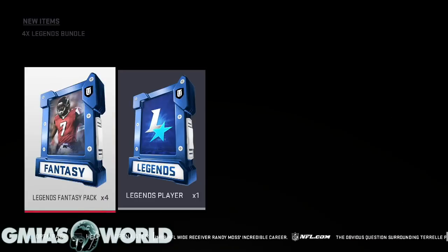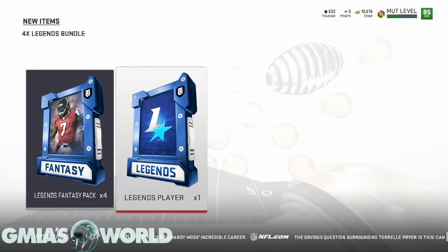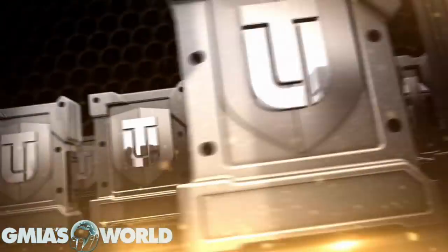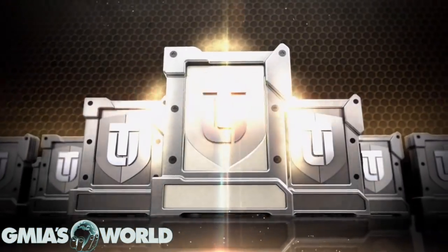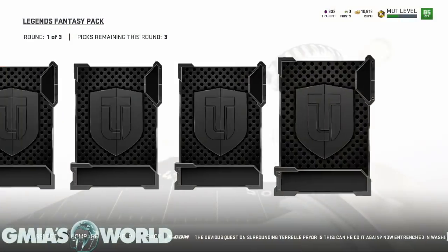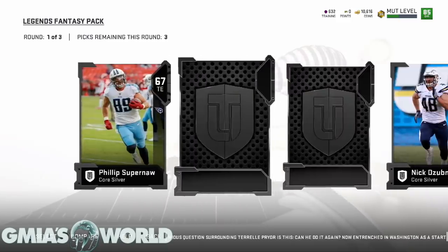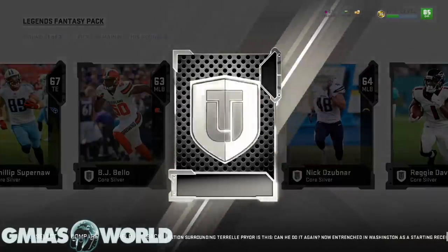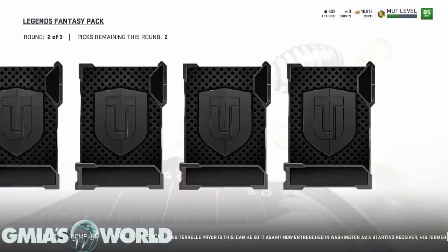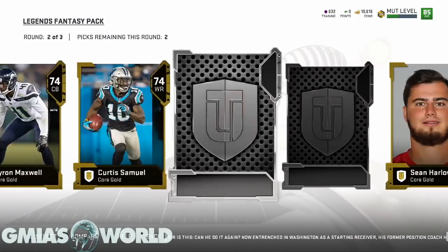Alright, EA give me something good right quick. Let's start this — come on EA, don't do it. Come on, give me something good in the first round. Okay — let's start with the silvers. All silvers, bro. Elite? No. All silvers. Yo, EA — all silver, bro. Elite? No, bro.